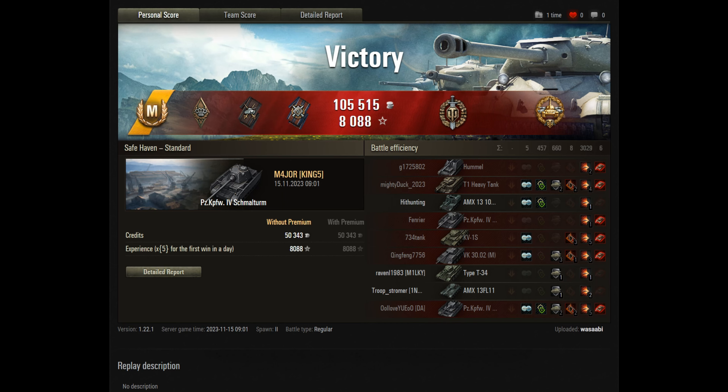Nicely done by Major — 3k of damage and another 450 or so of assisted damage, so we'll call that 3.5k combined, and 6 kills. So the High Calibre Award, the Top Gun Award, and the Ace Tanker Badge as well. Nice result.